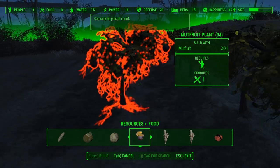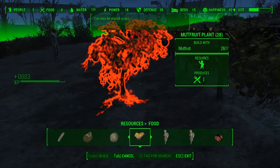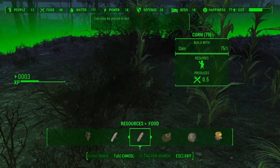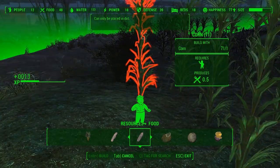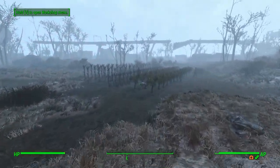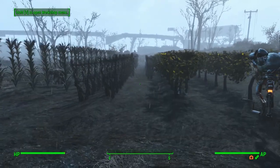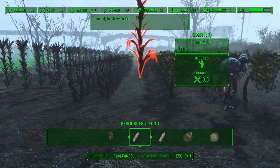We started with 12 mutfruits, 24 tatoes, and 24 corn, because we needed 2 settlers per crop type. After going around the settlements for a bit, we were able to double our production per settlement while maintaining this ratio. However, I found that settlers tend to consume more tatoes than the remaining crops, which I don't really understand considering that's a mutated combination of a potato and a tomato — which doesn't sound very appealing. When trying to cook vegetable starch, our production ends up unbalanced, so I advise you to be aware of this early on when you build your own adhesive farms.